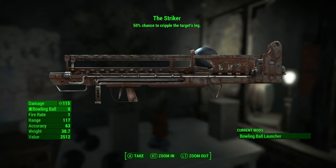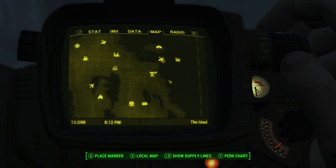How's it going everyone? My name is Nick from Old World Couriers and today I'm going to show you how to get the Striker, which is the legendary weapon from Far Harbor. It's a fat man that launches bowling balls.